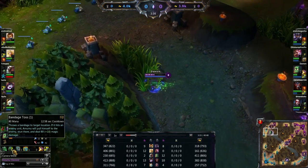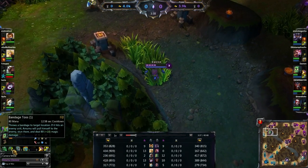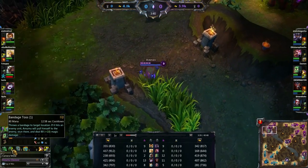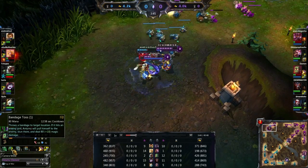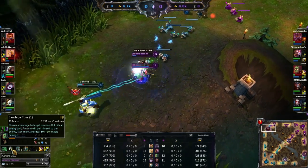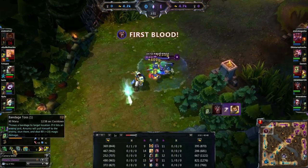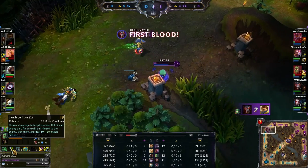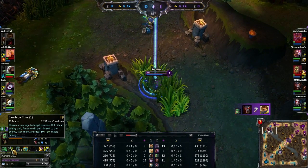I'm going to run in for my first gank on top lane, as I've seen Garen in a position where I can take him. I'm going to run up the lane, spot Warwick there, and go in with my W to get some nice damage down onto Garen, then get the Bandage Toss off to finish the kill. Bear in mind your Bandage Toss does do a stun — and there we go. I managed to get Warwick the first blood, but I'm on pretty low life after that, so I'm going to recall now.